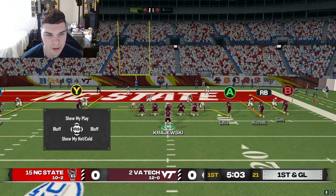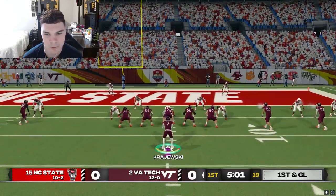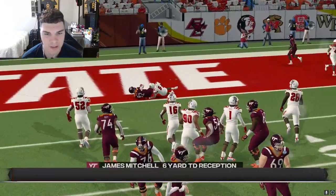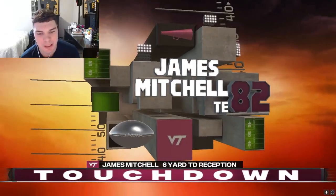I'm thinking Gallo for an easy touchdown here on the crosser, but if not we can throw Mitchell a post. Let's throw Mitchell a post - who makes a contested catch but gets us the touchdown.